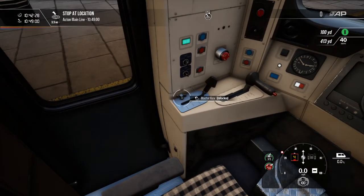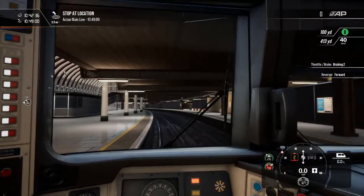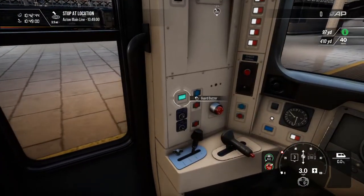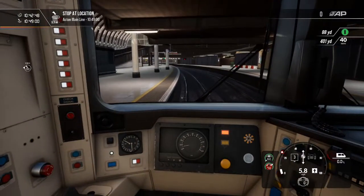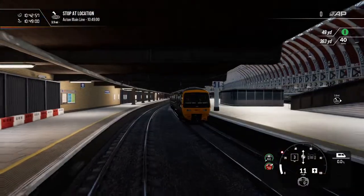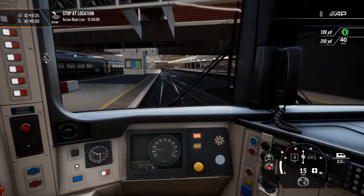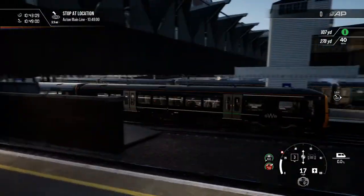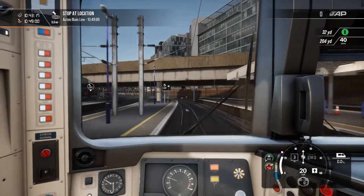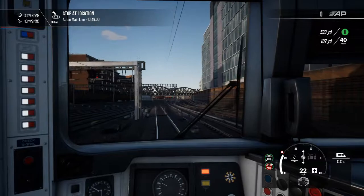First of all we need to get everything set up, so we'll unlock the master key, set it to forward, and we'll take the brakes off and hopefully start moving. Let the guard know we're on — I imagine he did realize when we started moving. It's a nice train this, it's a nice train to drive actually, fairly straightforward sort of a lot of the time.